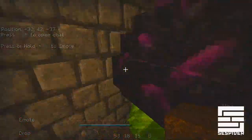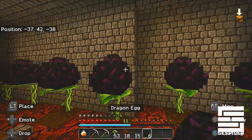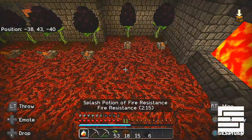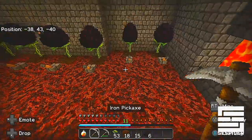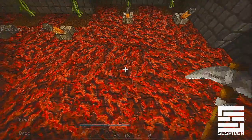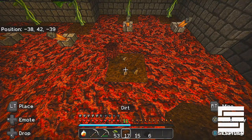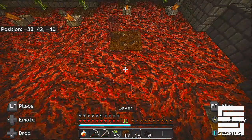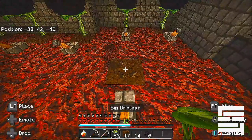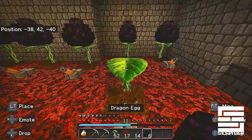Over here you can see a whole lot of dragon eggs. How does this work? The first thing you have to do is dig a hole, put in some dirt, throw a switch in front of it, and turn that switch on, then place the drip leaf.